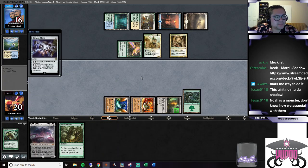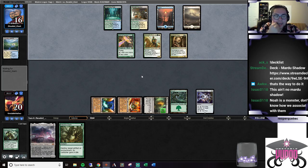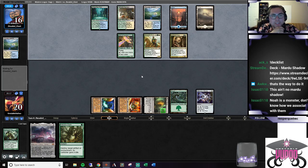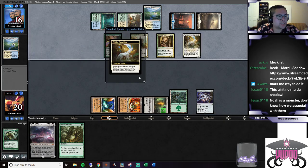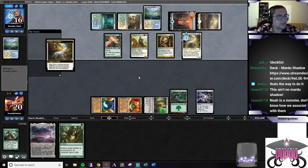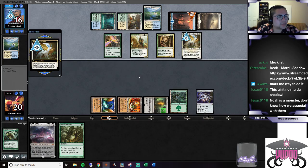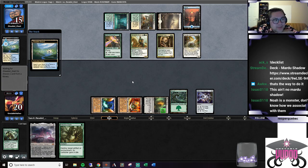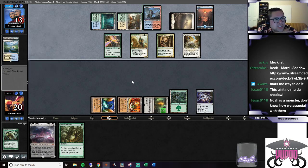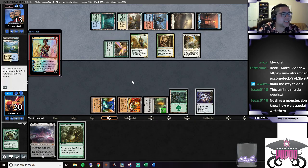I'm going to run out this O-Stone and hope we hit a land - preferably a Tower. I hope they don't Slime us. We can deal with this - they can ramp themselves if they want, or just settle a land, and that's fine. Is that lethal for us? Yeah, that is. That is a game.